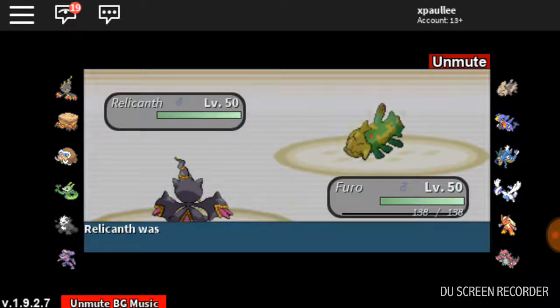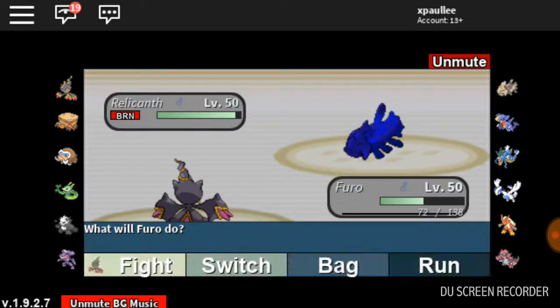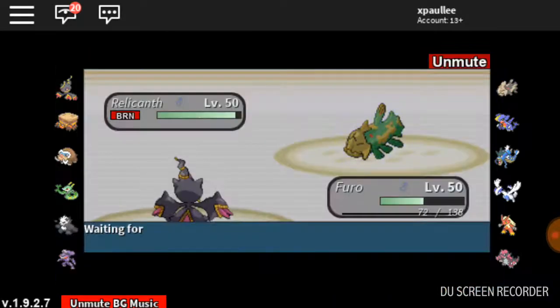Willow is onto the Relicanth — it's a physical attacker. I still did a lot of damage to Relicanth; it's really, really hard. I think it's a good time to go into the Penguin — time to hit.